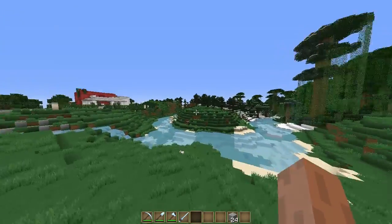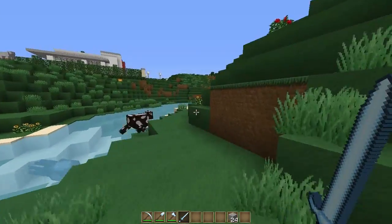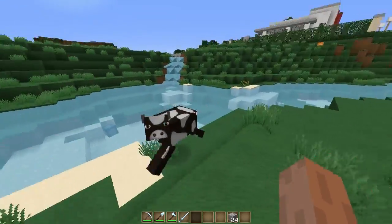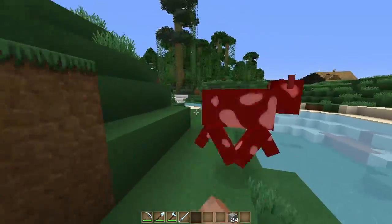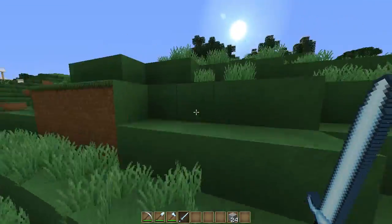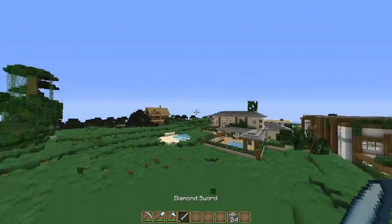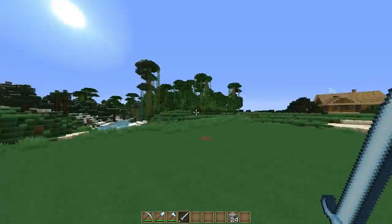One thing I nearly forgot — about the sword. This mod used to work with weapons as well, like swords. It doesn't work anymore with swords on the latest version of Minecraft — older versions do, but not this one. What used to happen is, say I was going to hit this cow — it would automatically change to a sword. It would do that with zombies, creepers, skeletons, anything like that. But they had to get rid of that feature because of the new version of Minecraft — it was a little buggy. As you can see it switched when I punched that leaf just then.